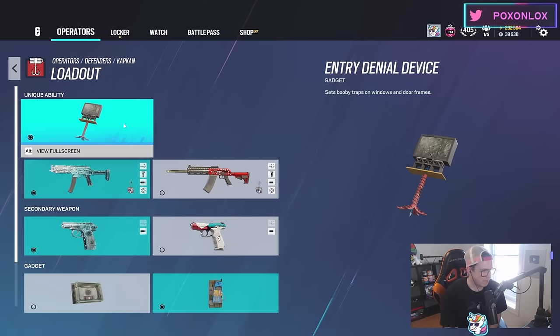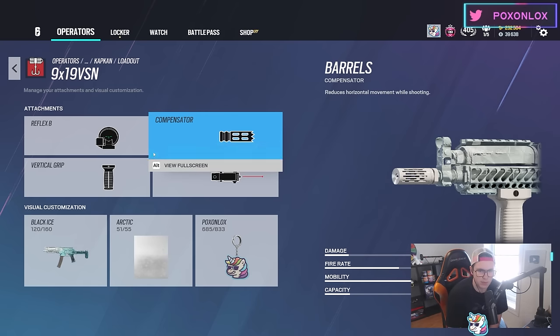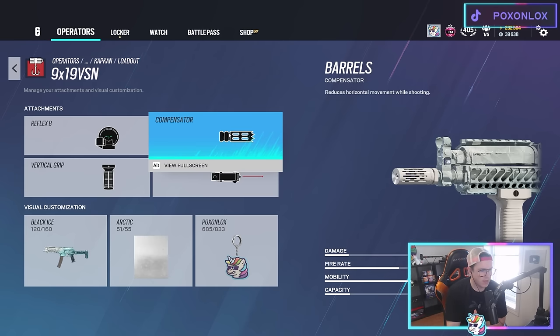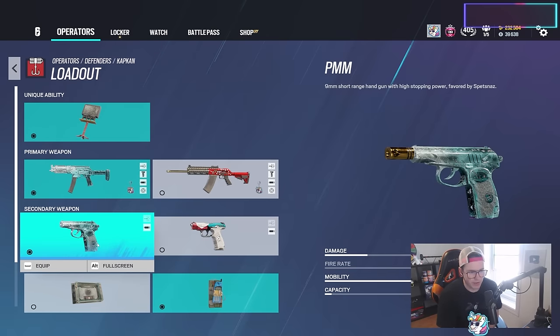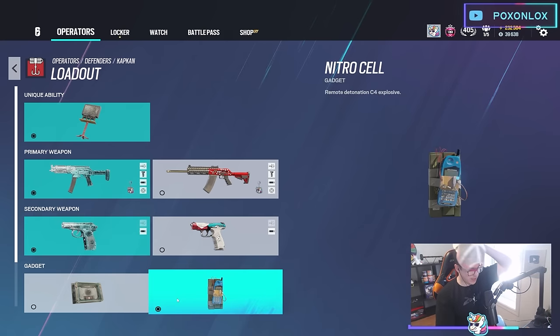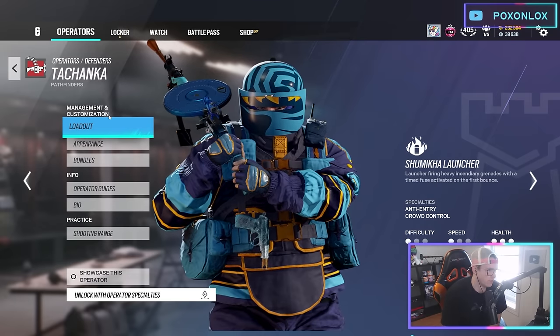Kapkan's loadout — I go with the 9x19VSN as the primary. If you're on the Sausage shotgun, you're kind of crazy since it's pretty bad. This is one of the guns where I run the compensator because there's a lot of side-to-side recoil; the compensator counteracts that so I can just pull straight down, creating a laser beam. I run reflex B on this one. The PMM is one of the best pistols in the game — run the PMM and run the C4.